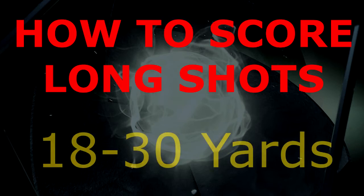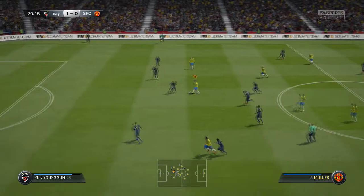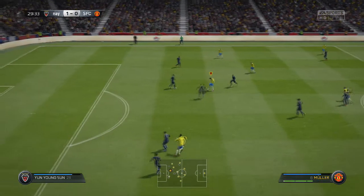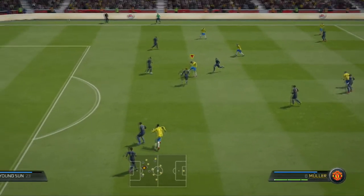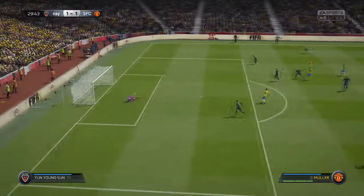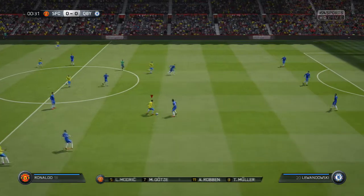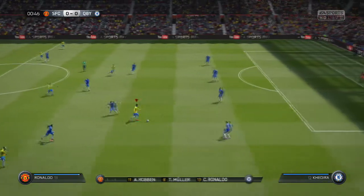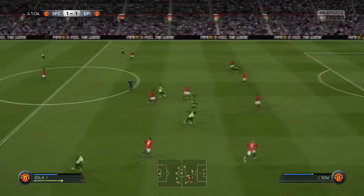So now we'll move on to the slightly trickier 18 to 30 yard shots. Once you find yourself in this area you want to power the shot to about two and a half bars. The reason I say this is hard is because each player's shot power is different and therefore the shot has to be adjusted every time. If you're using players like Ibrahimovic, the maximum power you want to hit from these distances is two and a half bars, otherwise it will go way over the crossbar.